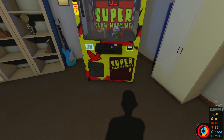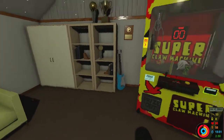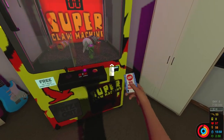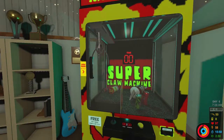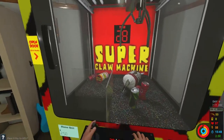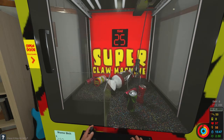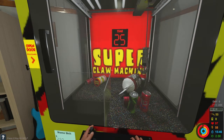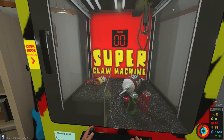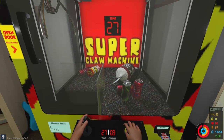So in survival, we have to keep track of our food, our health, and our money. We have to scavenge and sell stuff for money. We can go ahead and play this in our room though. We have a little claw machine here — we can grab these things, or just open up the door and grab them out of there. My depth perception is garbage. So if that's any sign of how bad we're going to be doing in this game, that's not great for us.